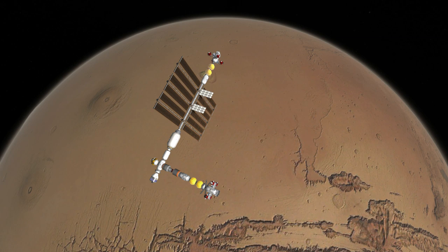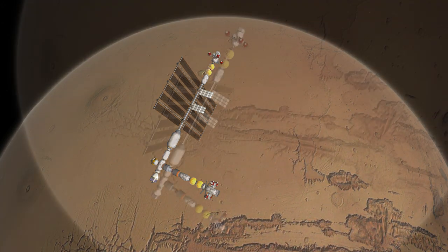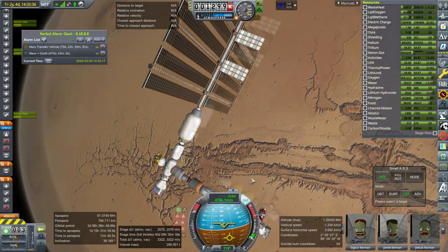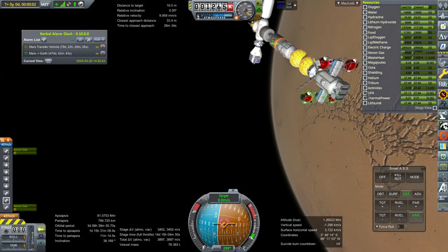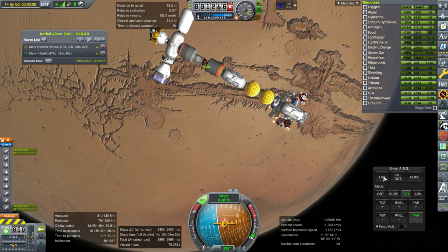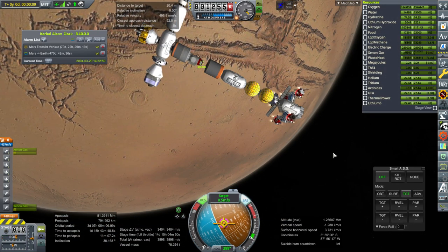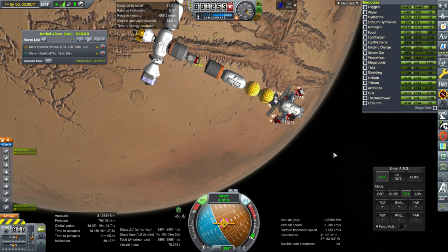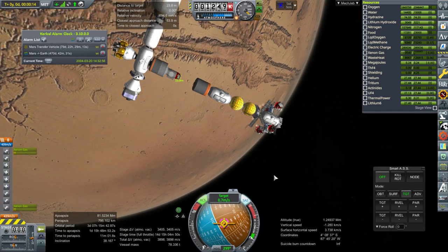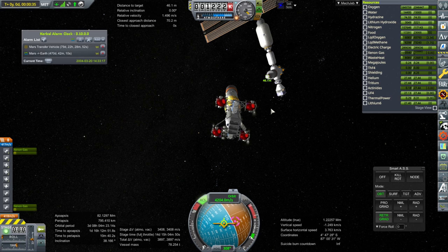Hopefully the sense of scale is very clear. So there we have it. Now I will undock. It's about 3000 meters per second combined with the methane, oxygen, and xenon. The supply vessel is only 78 tons, which means our Mars transfer vehicle is much heavier now. I'm actually going to use the ion engines to bring its orbit down and see how well they do.